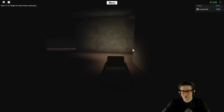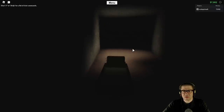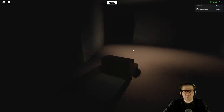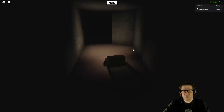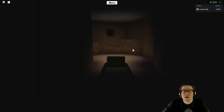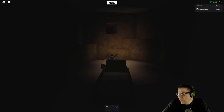Down here in the cave, whenever you go to the right and then right again, there's an area up here that turns into brown walls. There are the brown walls — this area right here. It may not look like it, but that's the same kind of hole that's over there on the other side.